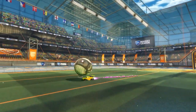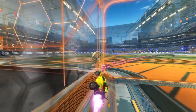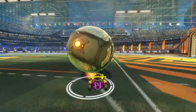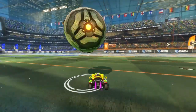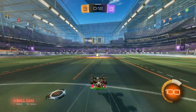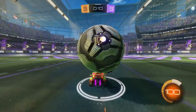Delayed flicks are very good at faking your opponent. If you're dribbling the ball, you pop it up on your car, your opponent jumps and then falls back down, and then you flick it. Basically, the opponent thinks you're going to flick it early, and you wait until the last possible second to do your dodge and flick the ball over.